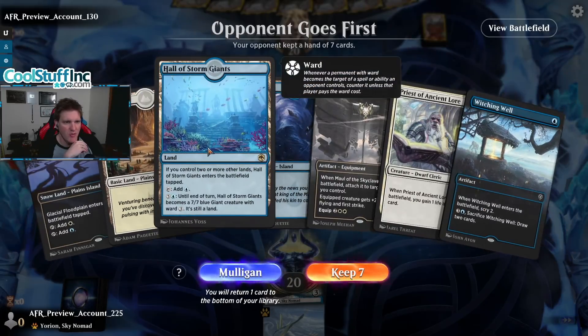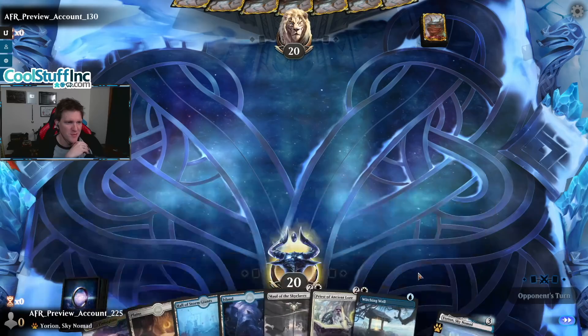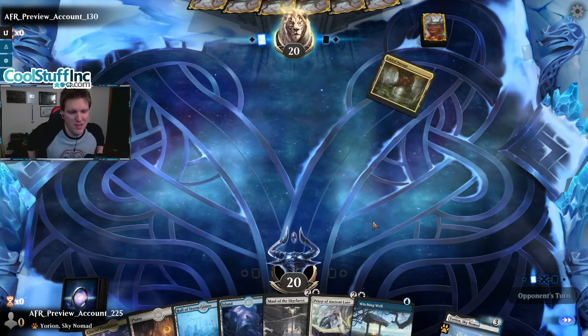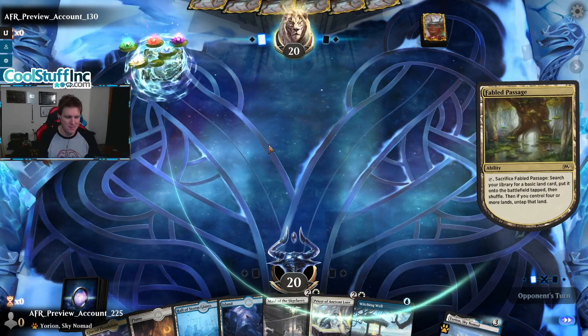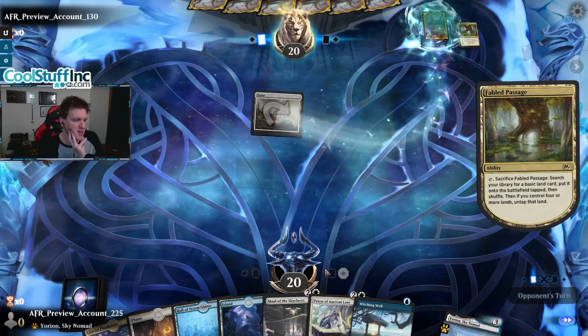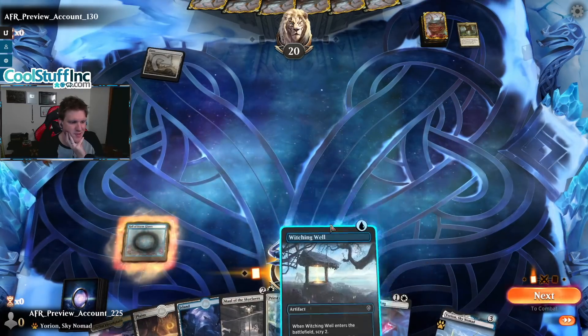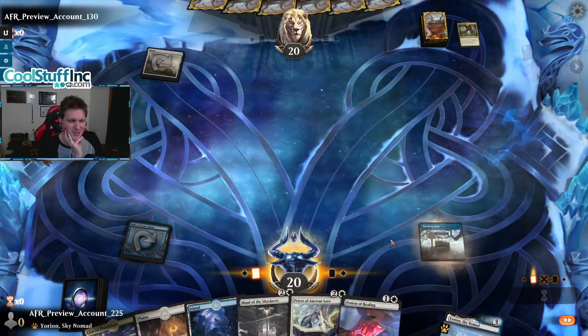We are ready to rock with some tap lands and Storm Giants and I don't know how I'm supposed to curve out here. I want to play the Hall of the Storm Giants and the Witching Well — maybe we just don't play the Floodplain. We can play it on turn two if we don't find anything, but now we have a great curve. Sorry Floodplain, you're gonna be chilling.